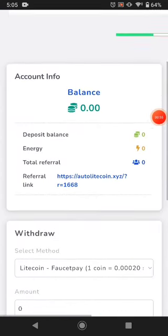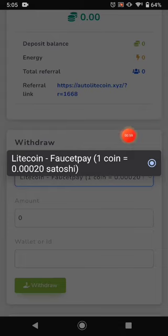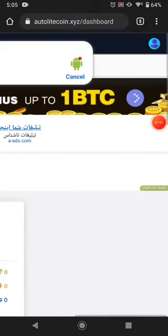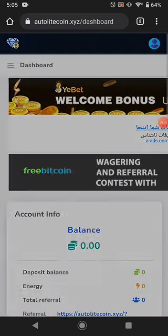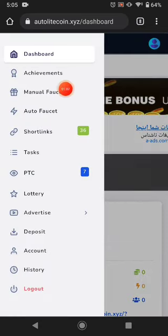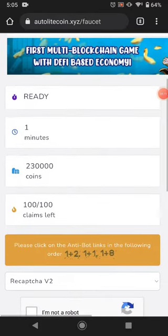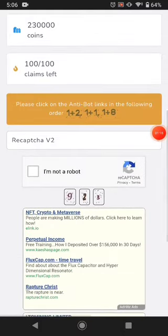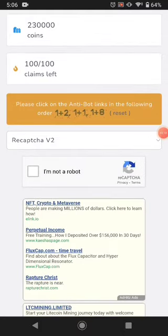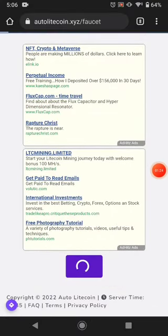Now you can see this is my account. Right now this website pays you just in Litecoin, not other cryptocurrency. The first way to earn is the manual faucet — you can click here. Every time the timer resets you can claim your manual faucet. First solve the text captcha, then solve the reCAPTCHA, and just click Collect Your Reward.